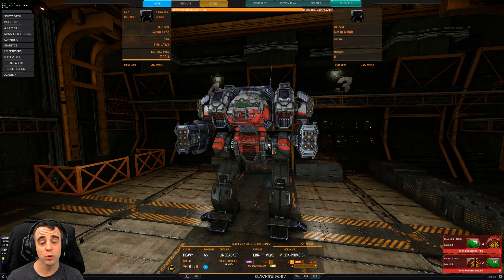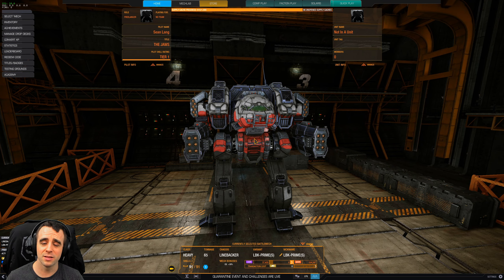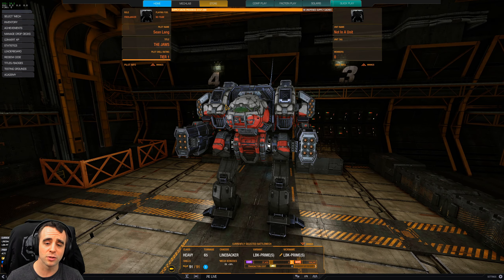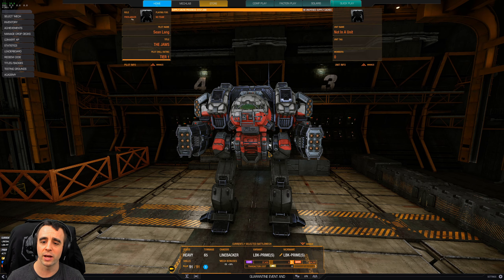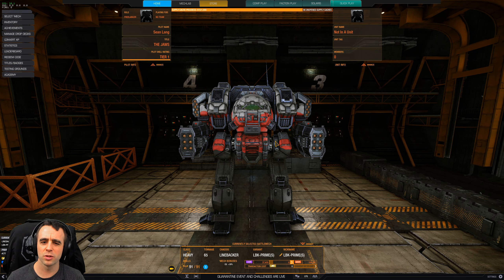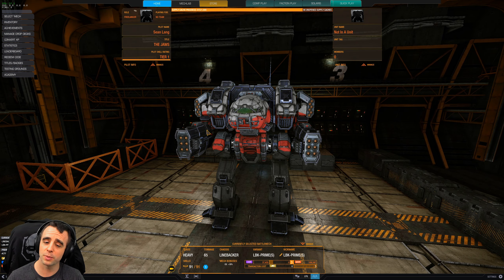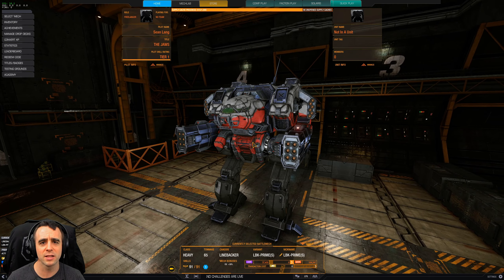Let's go ahead and summarize this build. During both of those matches I was being aggressive — I was in the middle of the fight and I lost arms on both, and that's probably the biggest drawback to this particular build. In general, we've seen the medium pulse builds — we've used them, abused them, and love them. They're all torso-mounted and you can do a lot of cool things; we'll do a video on that one as well. But I just want to showcase a build with a chassis you don't see often in this role, especially with jump jets. Is it the best? No. Is it different? Yes.